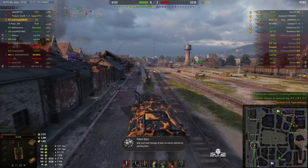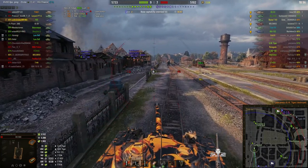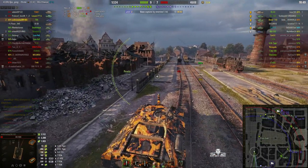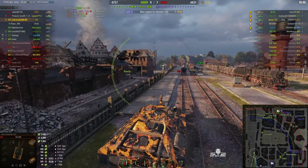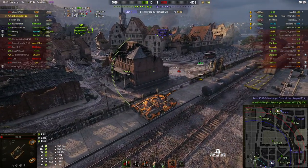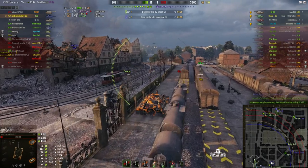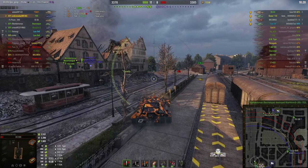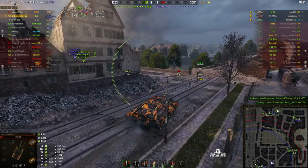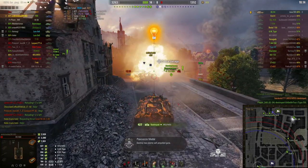That's two kills now. Just need to find the M53/M55 — and there he is right down the other end, just as expected, moving out of the railway yard and running as well he should. The enemy's capping but we've got guys up there, so there's a battle going on at that end of the map. There's an ISU-152 just around the corner — and the ISU's just been killed. The Barask is in reload, but we've auto-aimed on and there goes the arty.